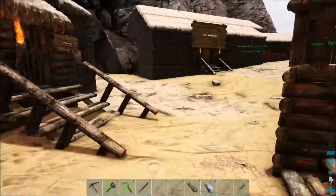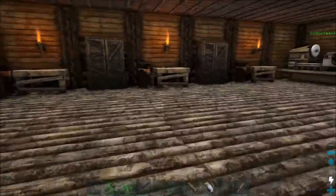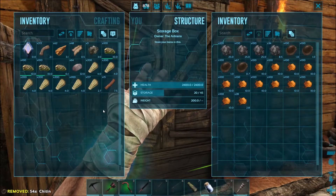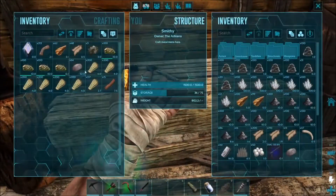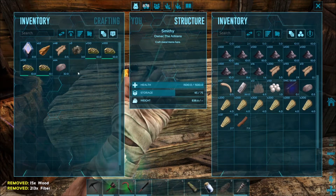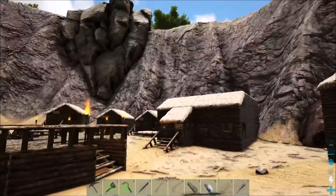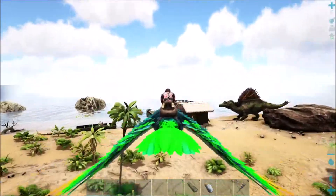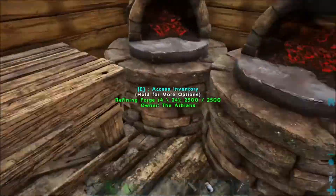And then this egg can go back in here. And then a lot of these resources can go in here. Thatch and wood — actually the thatch and fiber. I'll put some wood in here too, and the stone, and the hide and the flint, the raw metal. We'll come out here to the boat where our current forging situation is online.